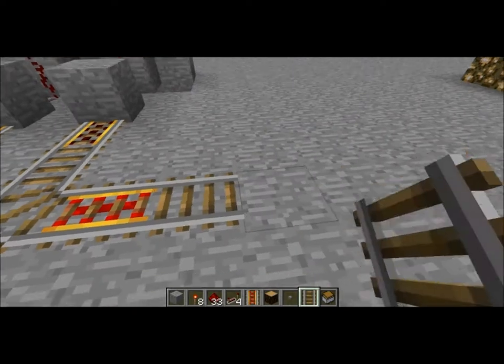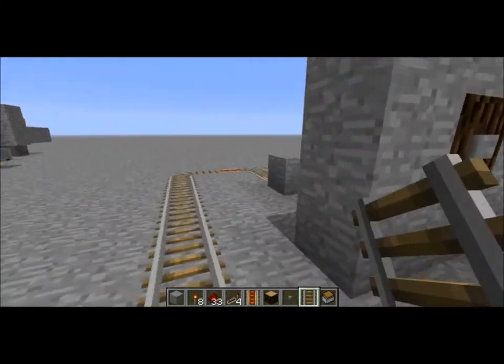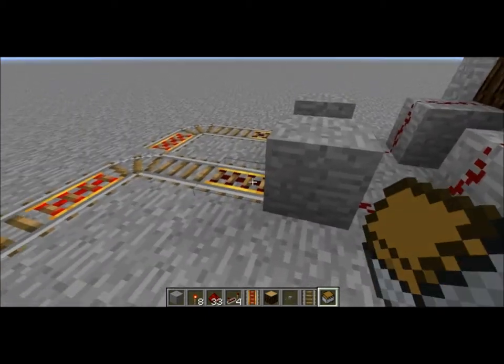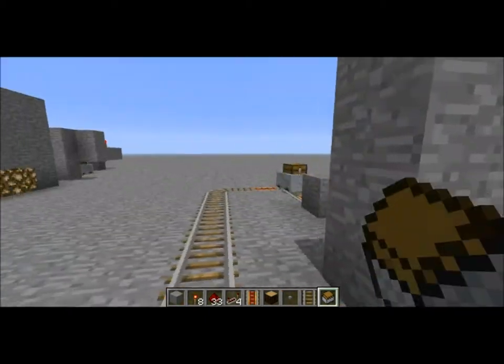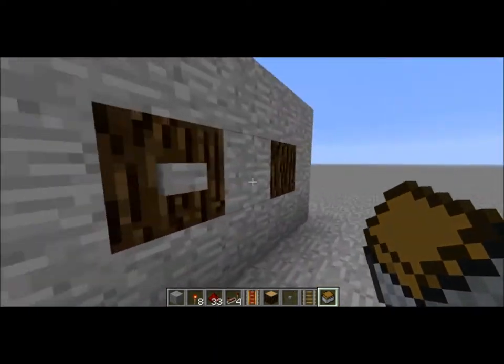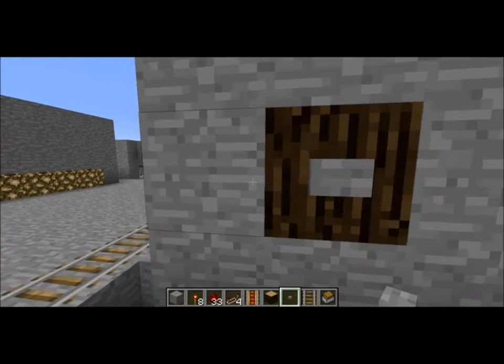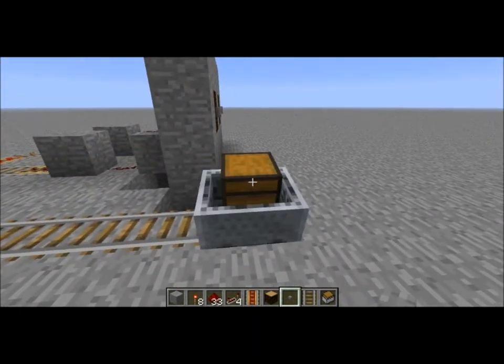What I'm going to show you is that it comes out here. When you press this button — oh wait, didn't put the carts on. So, when you press this button, this cart comes out. When you press this button, that cart comes out. And that's the basic design mechanism for it.